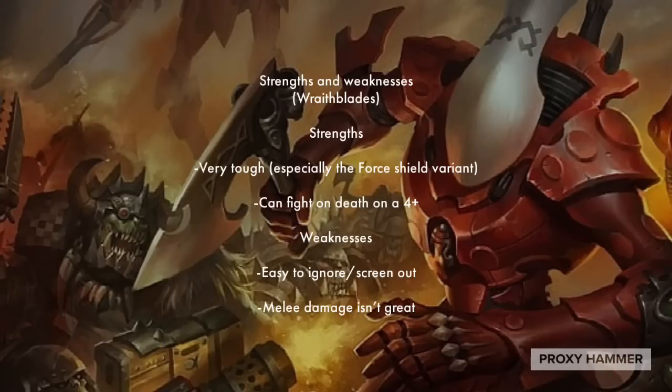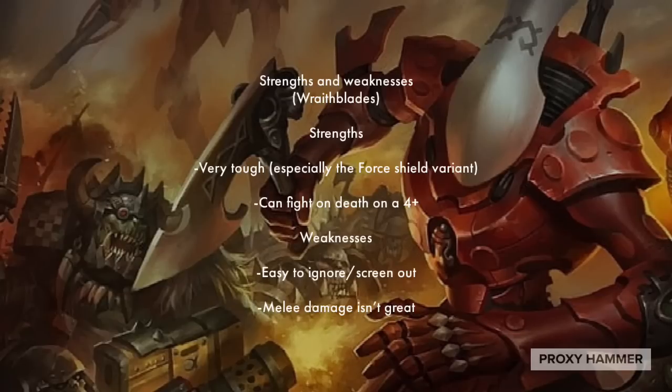What about Wraithblades? A lot of us love Wraithblades — I have a unit myself with the Ghost Axes and Force Shields; I think they're super fun, a cool-looking unit. But they do have some considerable drawbacks that make them a little less popular. One of those things is that they are easy to ignore and screen out. They're a melee unit with no ranged capability whatsoever, and they're kind of slow. Because of that, they're easy to screen and basically just ignore for most of the game. There are definitely ways to get them into combat, but they also require some assistance. They hit on 4-plus, which is not great. Even with the Ghost Sword variant for extra damage, you're only getting 5 attacks apiece, and not many of those are going to hit.